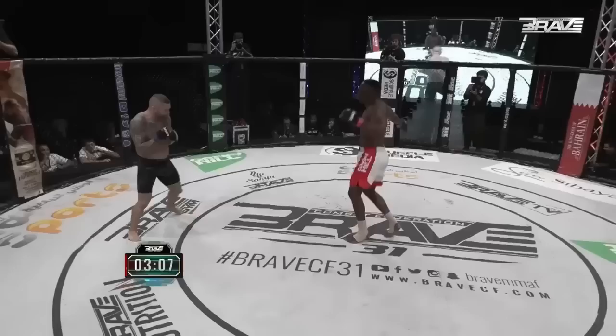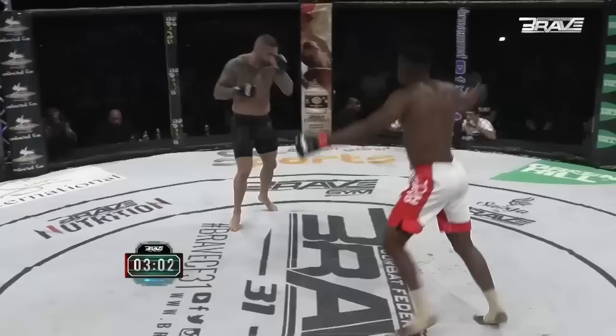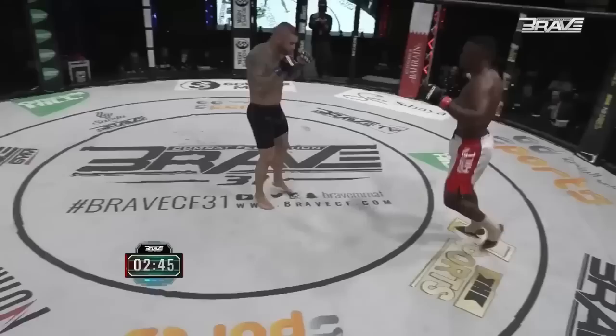Very intelligent work — chew up the lead leg of somebody who's as heavy-handed as Jeremy Smith. Those leg kicks are adding up. If you can't sit down on that lead leg, of course you can't throw a huge shot. If you chew that leg up enough, you can't throw a big shot. It's a very intelligent game plan from Zwandile.